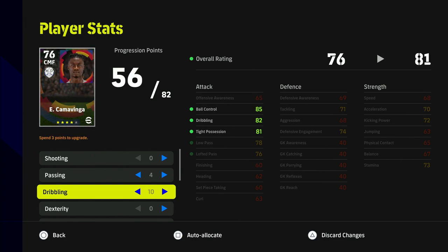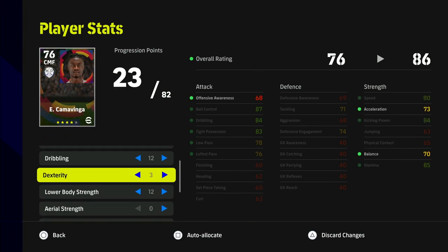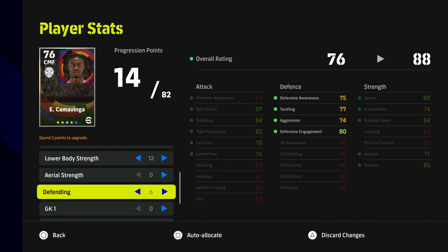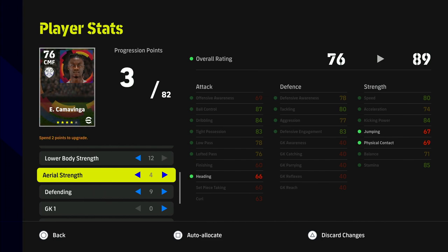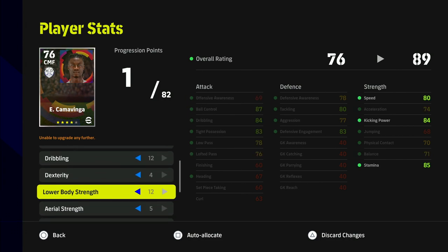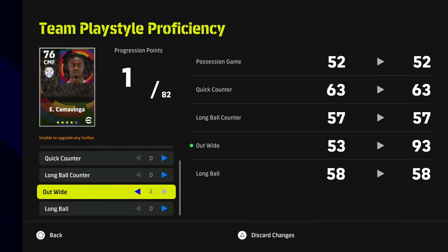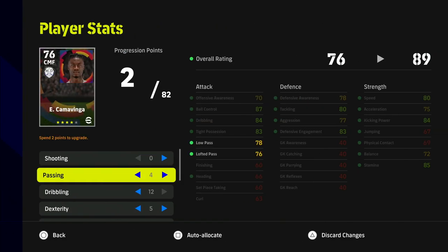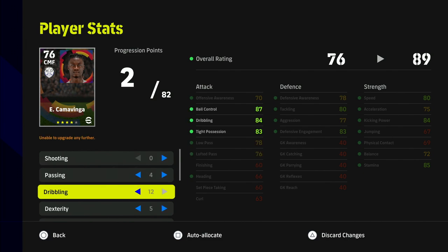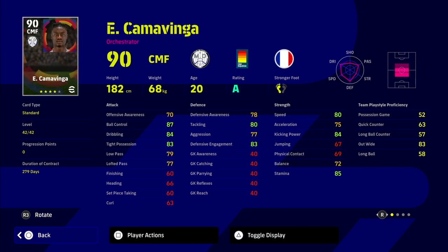Camavinga is another box-to-box demon, more of a creative player in v2.4. Before, I would never have upgraded his dribbling for the role I wanted. When buying and upgrading Declan Rice, Patrick Vieira, Makelele — any of those guys — I never worried about tight possession or stamina because the game didn't punish you for it. That's changed quite a lot. With v2.4 in mind, when training Camavinga now I'm going to largely ignore passing and turn that into dribbling to get tight possession as high as possible.